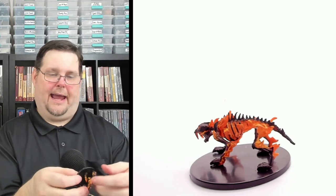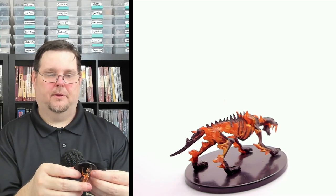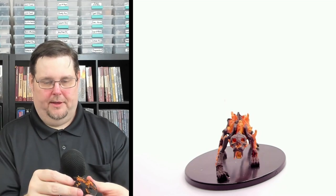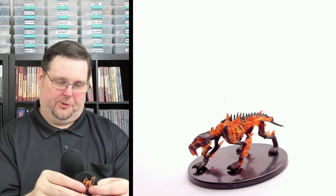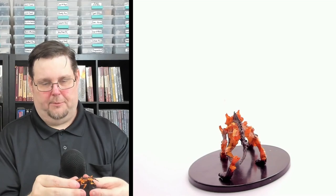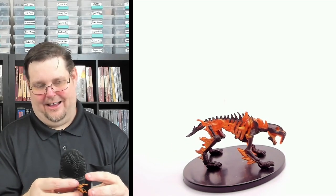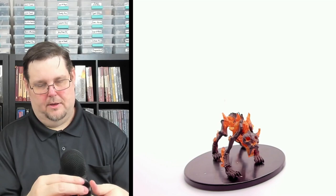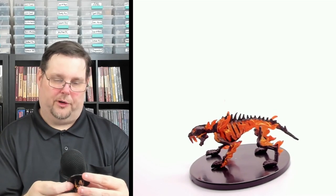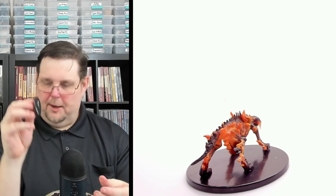Number 28 is the Hellcat — this looks really awesome. A lot of transparent resin with this one, on a large base, also uncommon — and it's definitely flaming. All the flames coming off it, clear transparent orange flames with black mixed in around the ribs, head, fangs, and eyes — yeah, this looks really good. There isn't one bad mini in this set so far. Hellcat, 28 of 46 — got three, uncommon, large base.